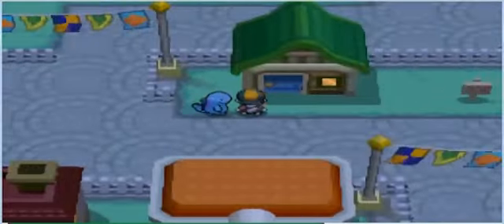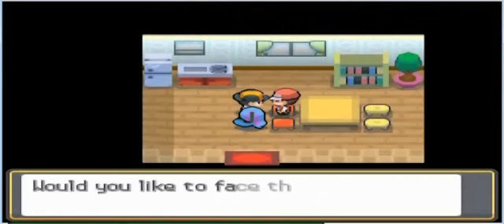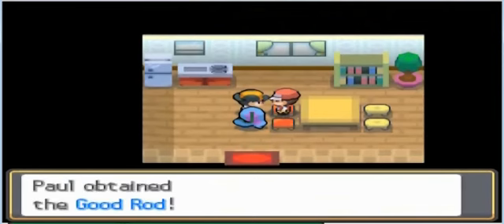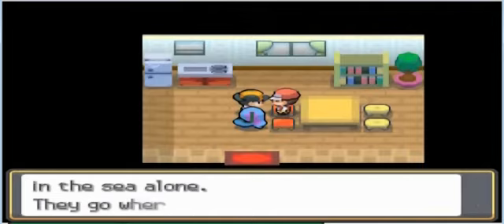If you go to this special house you can get the Good Rod — just talk to this guy. He's a fisherman who tells you about his history and then gives you the Good Rod. Now we can catch some nice Water Pokémon and it's much better than the Old Rod.